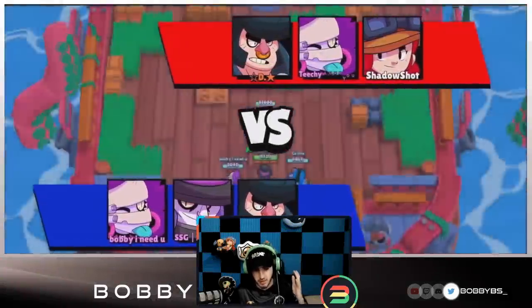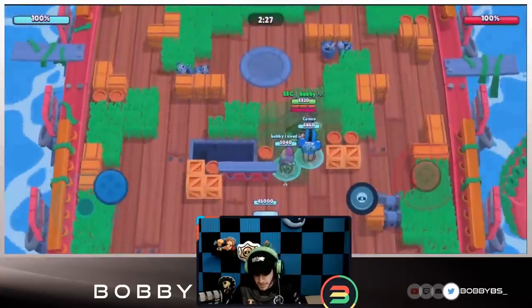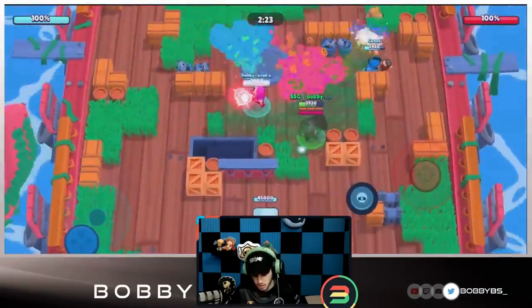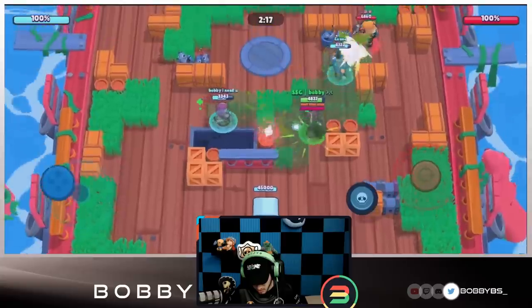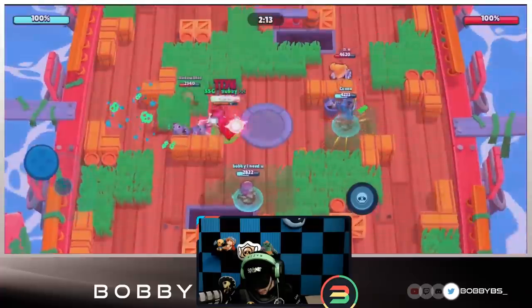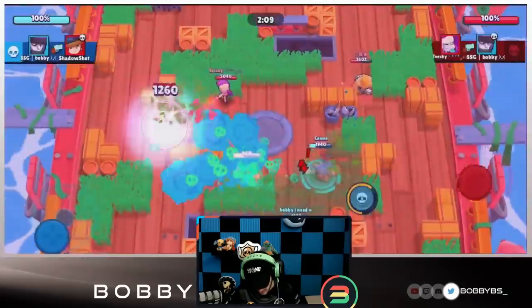That was a game that was pretty hard and we ended up winning it by 73%, even though we got double countered. That's a pretty good showing that Mortis can actually be used in Heist. Hopefully we get a better matchup next game. Here we go into the next game - we're facing an EMS, a Jesse, and a Bull, so obviously do not rush into the Bull, but the EMS and the Jesse we can do some work with.